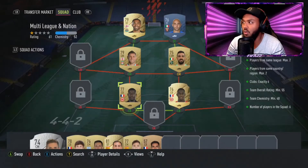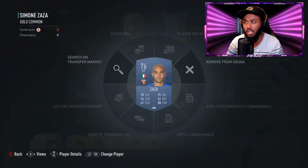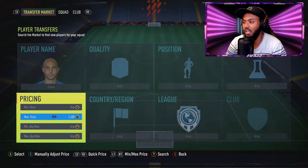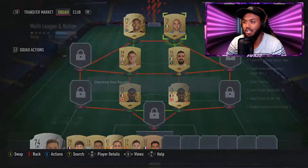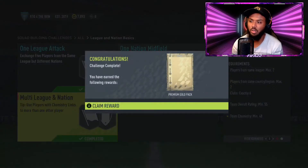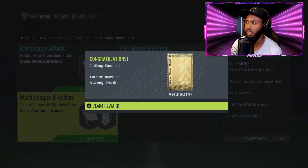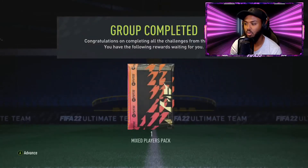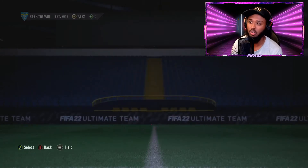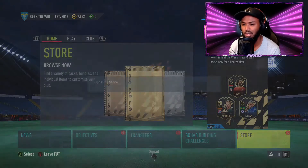We now have the solution for multi-league and nation. I just had to buy one player - I didn't have an Italian striker. I had a striker from Serie A but not an Italian one, and Zaza is very cheap so this is perfect. We're going to send it. We get a premium gold pack from this, plus packs from the other two, and from completing the league and nation basics we get one mixed player pack.